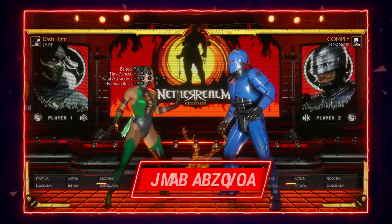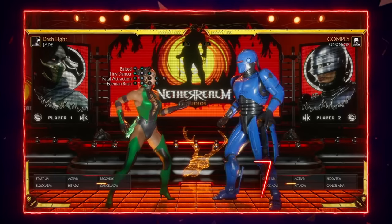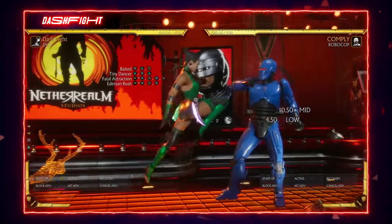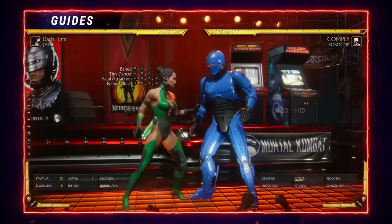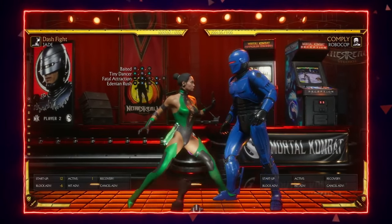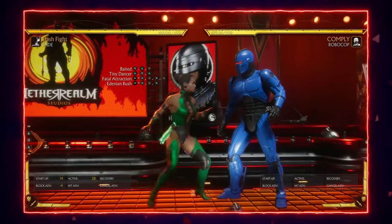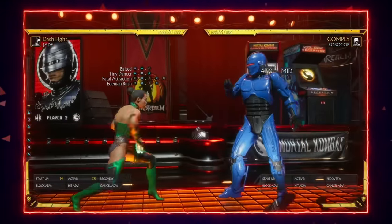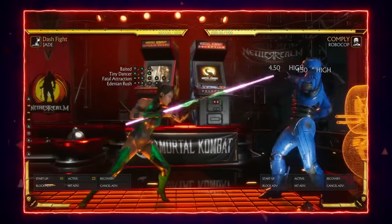Jade has several great strings for applying pressure on offense. I've tagged them all on screen and we will go through them one by one. Her string 1-2-4, which is a high-low-mid, has a crushing blow requirement. It's only negative six on block and leaves her right beside her opponent to continue applying pressure. Her 2-1-2 — a high, mid, and then a multi-hitting mid at the end — is only negative four on block and creates some nice distance depending on what she's trying to do afterward.